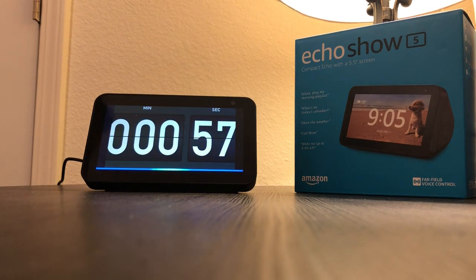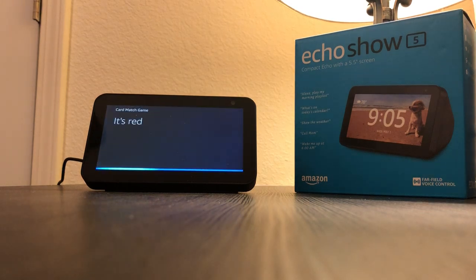Alexa, what's the color of the top left symbol? It's red. What's the color of the center right symbol? It's red. What's the rotation of the bottom left symbol? It's CCW.